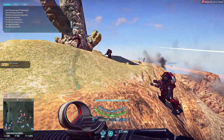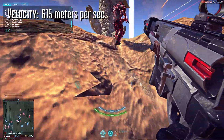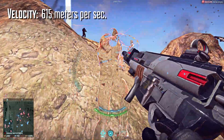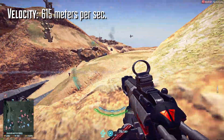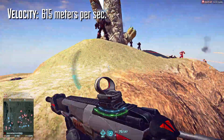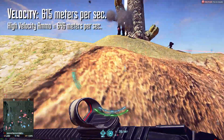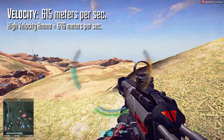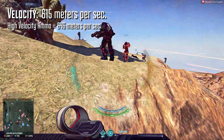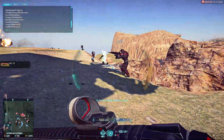The TMG-50 has a projectile velocity of 615 meters per second, which is slightly better than most LMGs that the TR has access to, but pales in comparison to the T32 Bull or the T16 Rhino. If you equip high velocity ammo, your projectile velocity is bumped up by 5% to around 646 meters per second. The increase isn't terrible, but the additional recoil you get from it is, so I personally would not equip HVA on this weapon.